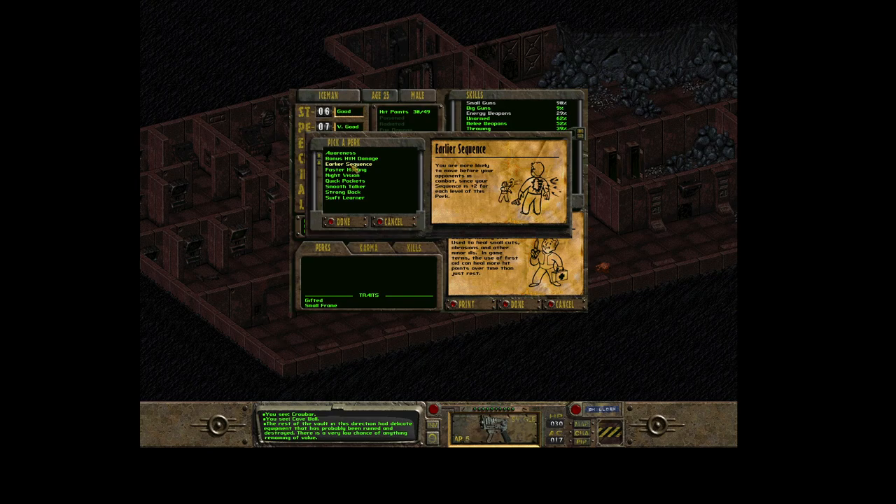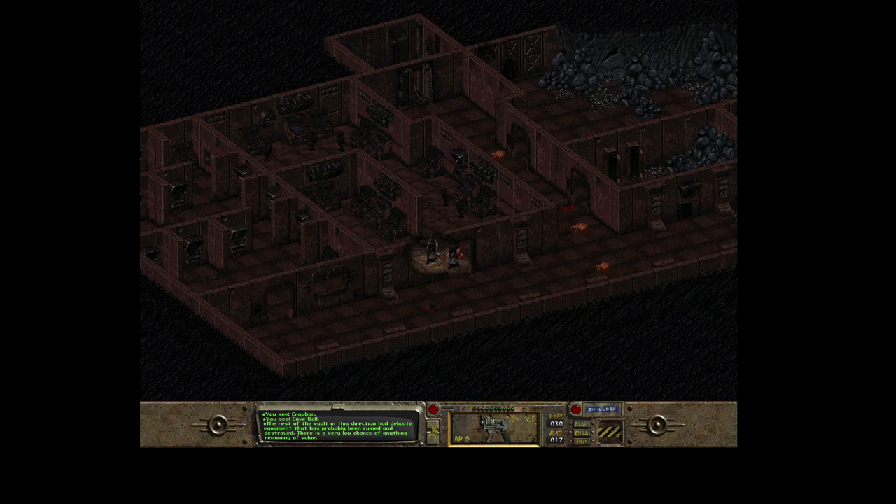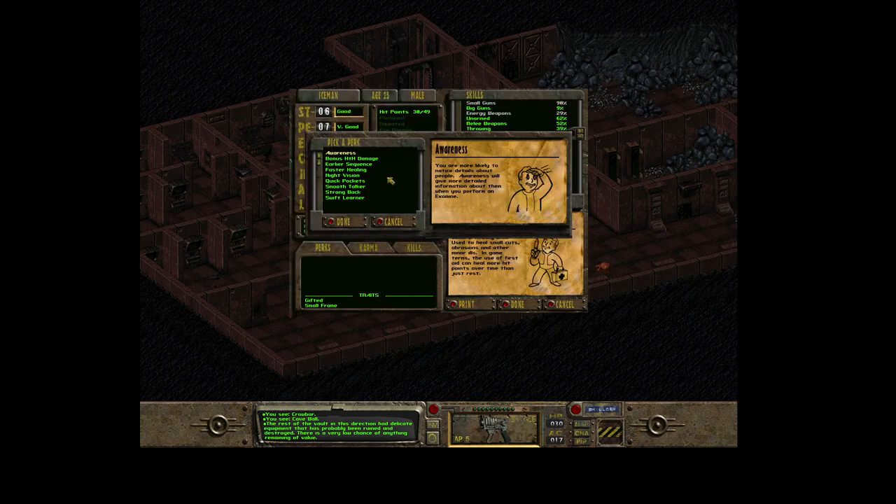Earlier Sequence means you're able to draw your weapon faster than your opponents - basically it reduces the chance they'll shoot first. It's a very good perk. My sequence is 14 now and this adds two more points, so it will be 16.